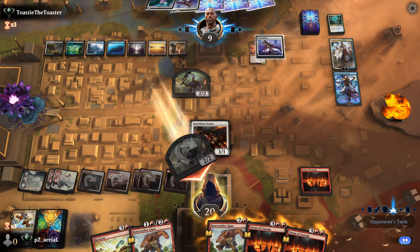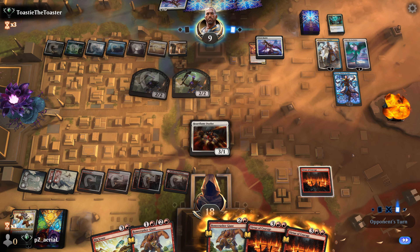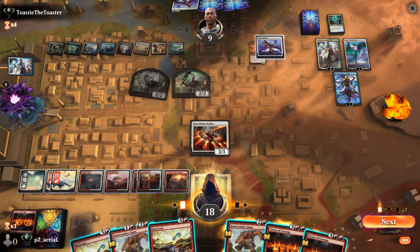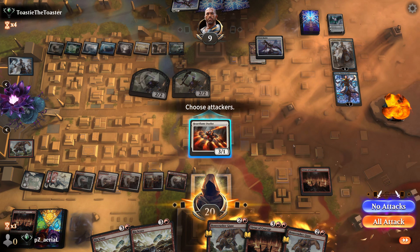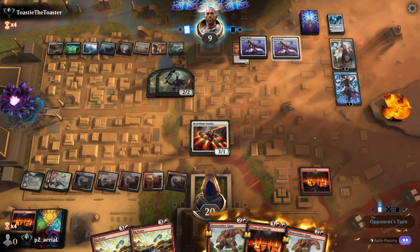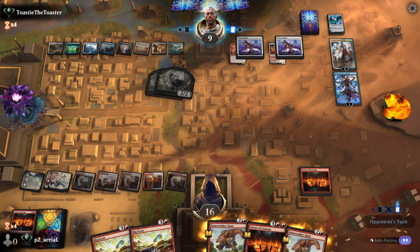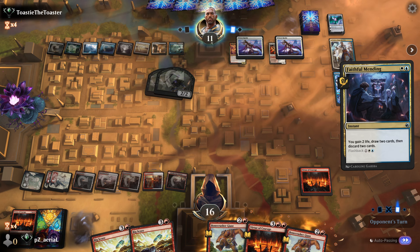Ugin is going to kill our Virtue of Courage - no bueno. I let them hit me for four with no blocks. Ugin kills the Virtue of Courage - not awesome but we can take out their Ugin. This is another setup turn - Bone Crusher Giant kills Ugin and we put down backup Virtue of Courage. Our life total is pretty secure so we won't bother to attack. Prison Realm takes out the Duelist.